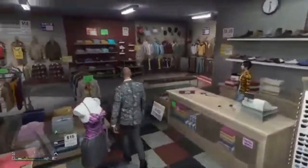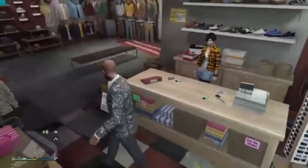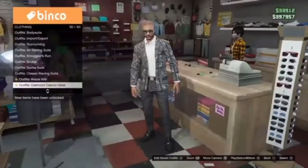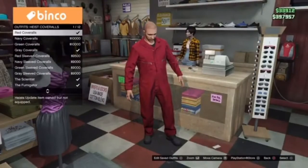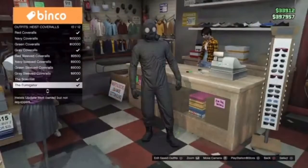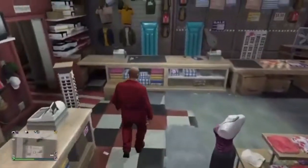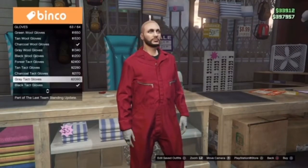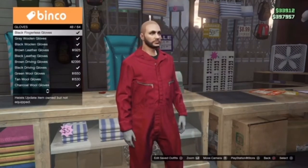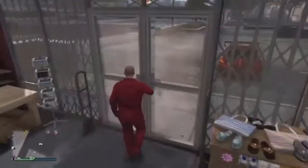For the last outfit, this is one I found and came up with ages ago. Go to outfits at the front desk and look for heist coveralls — they might be called overalls. Get the red coverall. Then go to accessories, go down to gloves, and get any kind of black gloves you want. Gloves actually look better with this outfit. Once you've got that, head over to the mask store and get a mask.